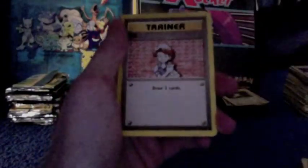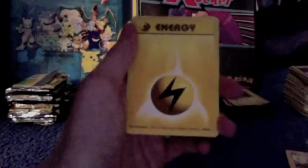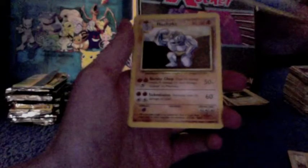So: Doduo, Magnemite, Bell, Rattata, Squirtle, Electric Energy, Water Energy, Machoke, Arcanine, Professor Oak. And the rare is another Devolution Spray.